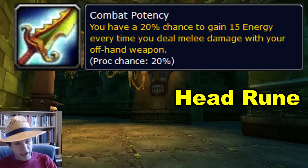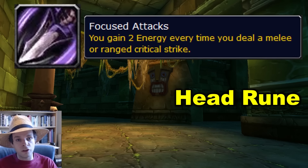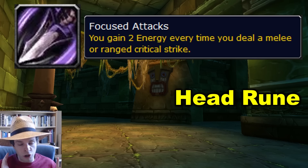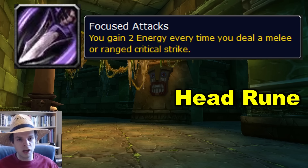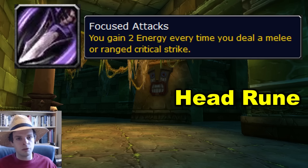Technically we have three helm runes, and the third is Focused Attacks — another energy generation rune that competes with Combat Potency in the head slot. The datamined version of Focused Attacks only gives you two energy per critical strike. You could give your character literally 100% critical strike chance and this would still give you less energy than Combat Potency. This is basically just a complete joke of a rune if it goes live at two energy per critical strike.